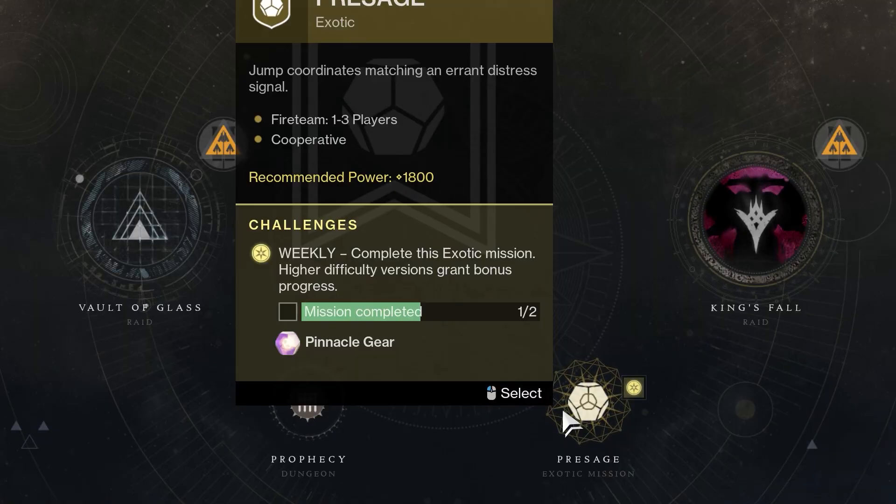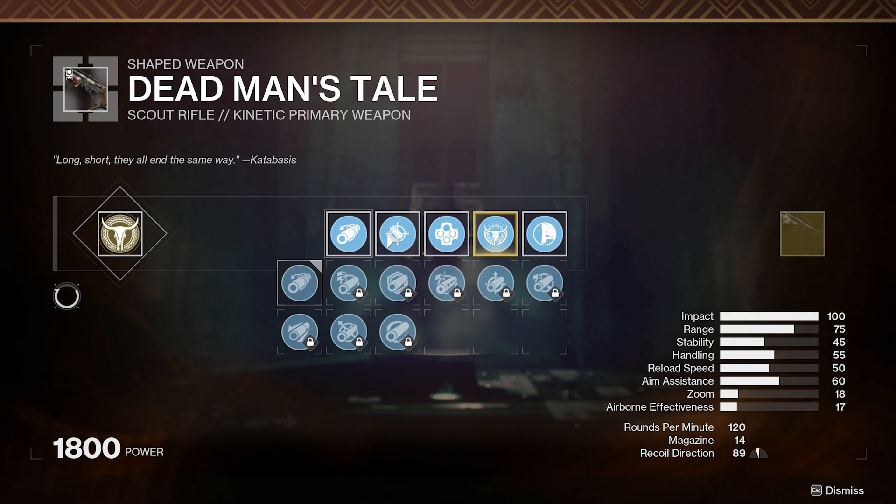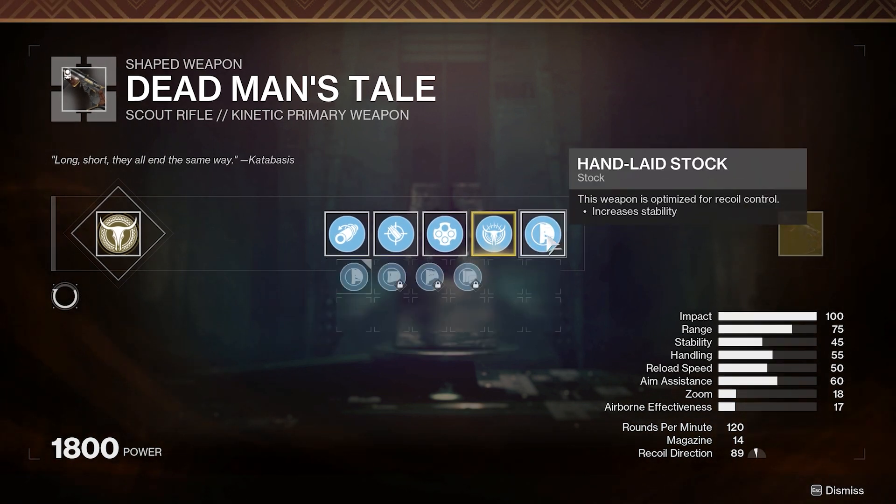The Exotic Rotator Node is here this season, and you can get red border weapons from previous seasons. Massage gives Haunted weapons and Dead Man's Tale. Box Obscure has Season of the Risen weapons with Dead Messenger, and Seraph's Shield with Seraph weapons and Revision Zero. The exotics are also craftable, so have fun with that. I do hope for the Hockby Mission and Outbreak Mission, but that is besides the point of this video.